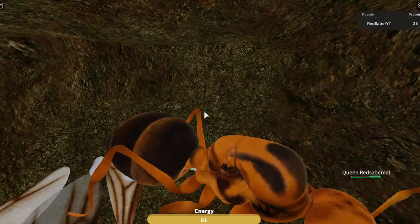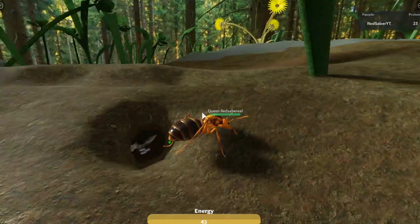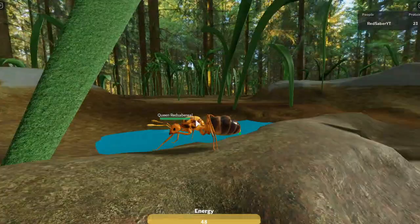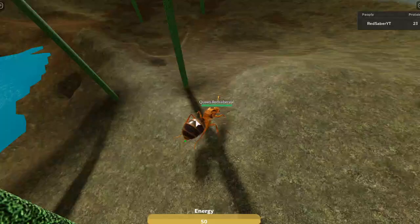Since this is a private server, there isn't much restriction. I'm just going to lay a couple eggs. Notice how my movement goes slower when I get below 50 energy — that's because eggs cost energy too. When you feed your larvae, you're going to be starving.